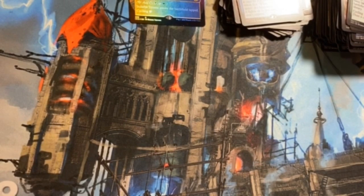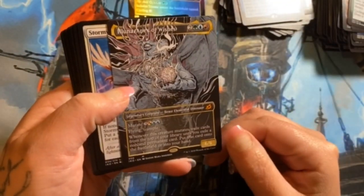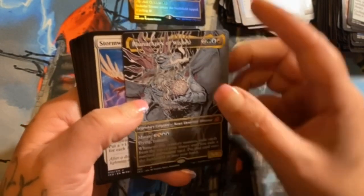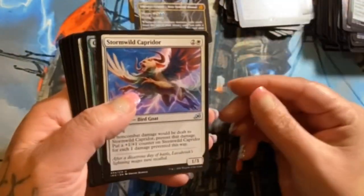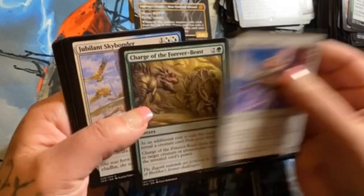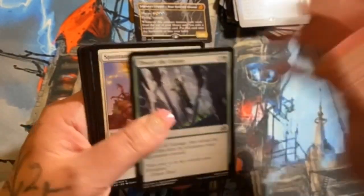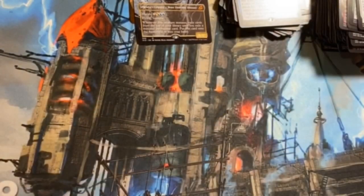Last few packs here. Another mythic — Illuna, Apex of Wishes — and it's the alternate art! Really freaking cool. Stormwild Capridor, Charge of the Forever-Beast, and Jubilant Skybonder — and no otters other than the two or three we already saw.